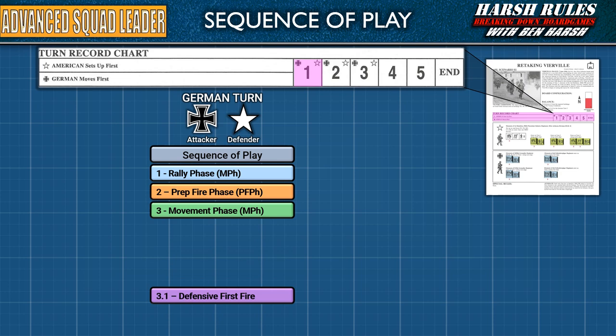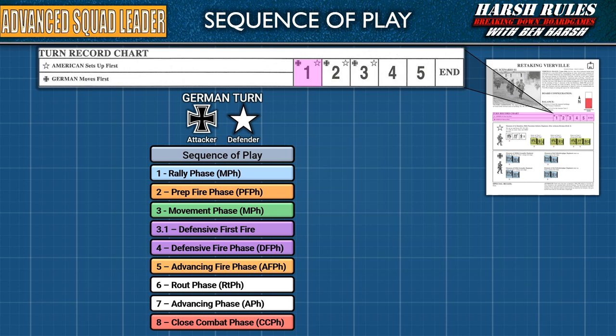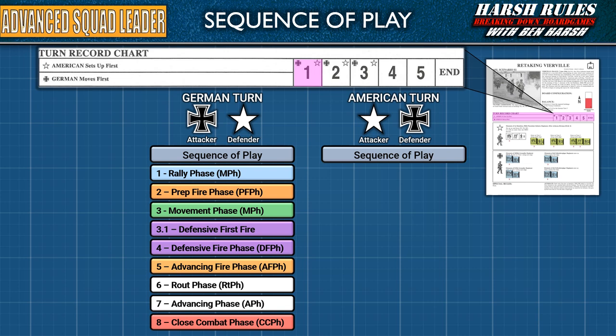This sets up our overall turn order for the scenario. The German player will complete the 8 phases of their portion of Turn 1. During their turn, the German player will assume the role of the attacker, and the American player the defender. Then, in the second portion of the first turn, the roles are reversed, and another 8 phases are played through.